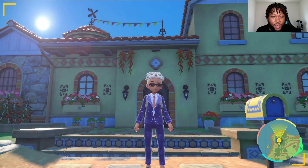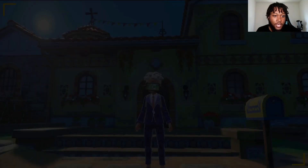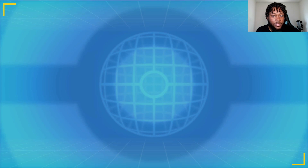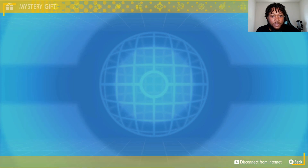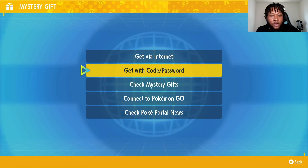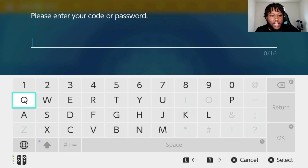So to get this gift is really quite simple. All you need to do is make sure that you're connected to the internet. Head down to the Poke Portal. And once it loads up, go down to Mystery Gift, get with code slash password, and then type in this code right here, which is going to be on screen.